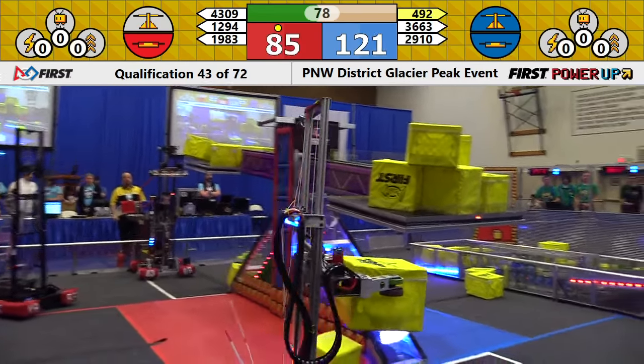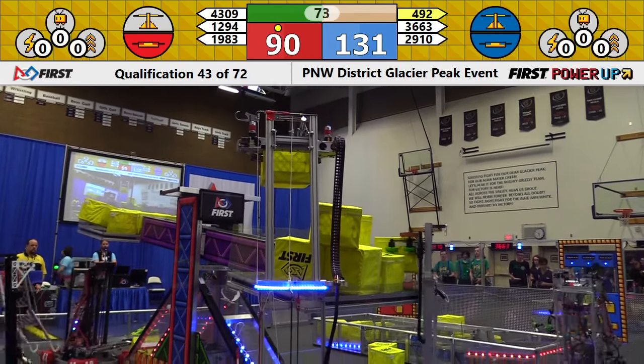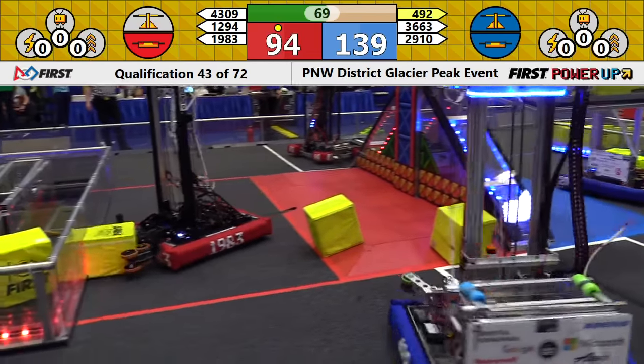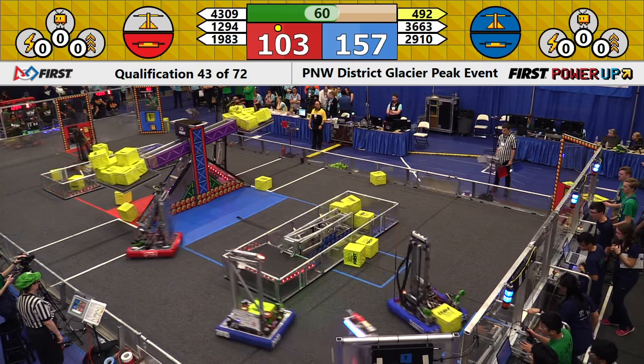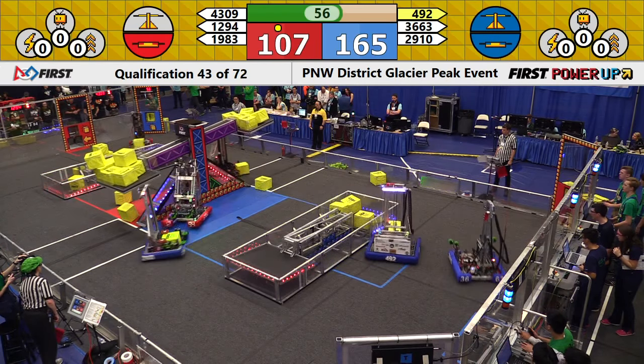4-H Bot Smiths miss an opportunity to score alongside Skunk Works 1983. Power cube is on the ground, quick to be regained by the Red Alliance. Running out of space on the scale. The Blue still hold their lead. No power ups in play yet. It'll be interesting to see as the Blue Alliance CPR continues to feed cubes right towards the human player.